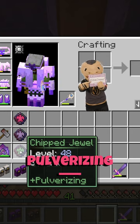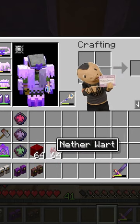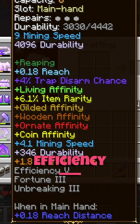Pulverizing will actually break down certain blocks like nether wart into their predecessor. If you combine the right jewels together, you can actually make a tool that's going to make your vault hunting experience a lot more efficient.